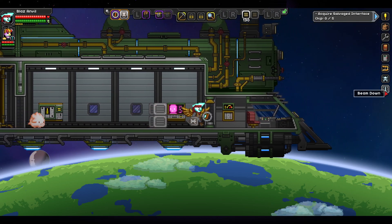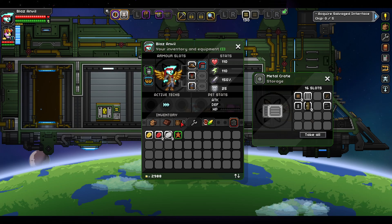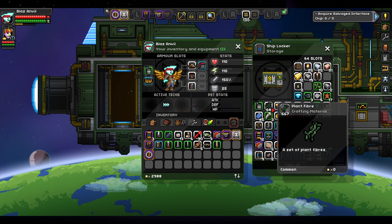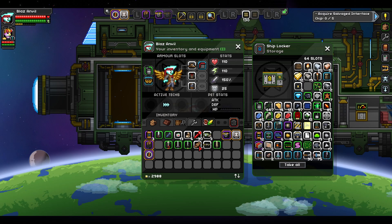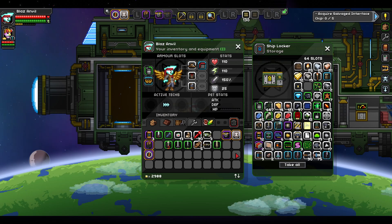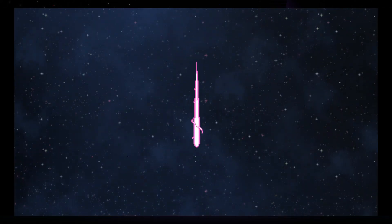We'll just use your ship to go places. If we do that, we're gonna need to refuel my ship - I don't have that much fuel in it. You're around the planet, so I don't have to feel bad about leaving or anything like that.